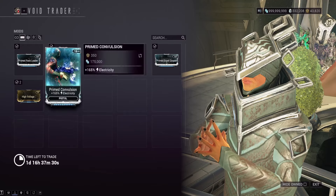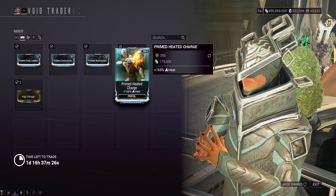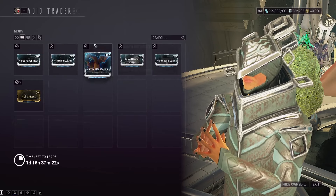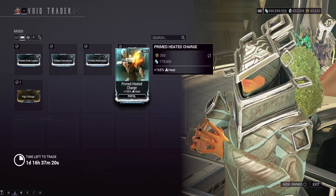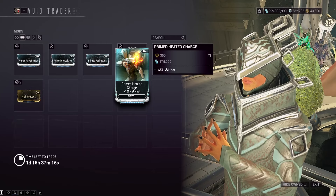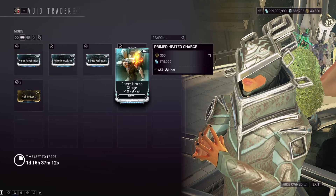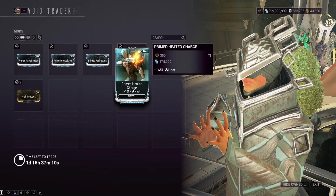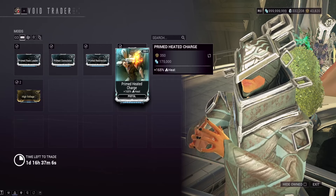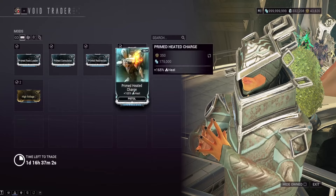For Prime Heated Charge — if you're getting Prime Convulsion and want maximum damage, you probably want this too. You could run Prime Convulsion next to a Toxin mod to make Corrosive, then Prime Heated Charge to get Corrosive and Heat, which will remove almost all enemy armor in the Jade Shadows update. Corrosive-Cold will also be good though you can't do that with these three mods. You might want to grab all three.